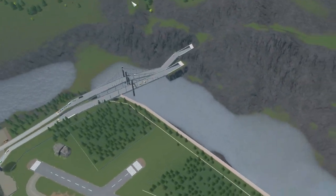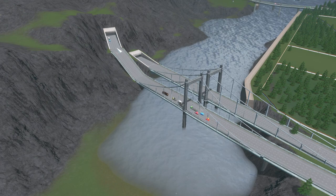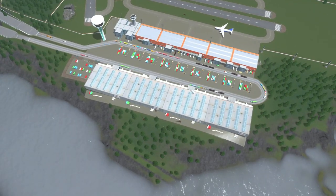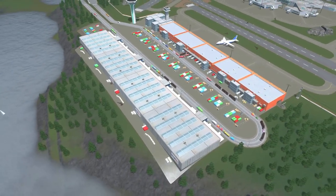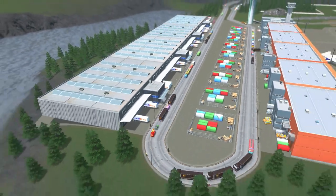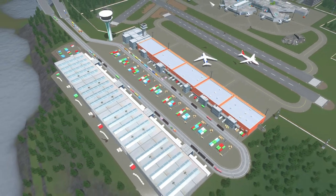This was a little tricky, and I do need to use the Move It tool because this bridge looks ugly — I need to fix it. I did add a one-way road system to our cargo airport hub. I added some custom mods: there are custom containers, FedEx, and UPS. So that is a cool little cargo area — I found that really, really neat and I'm really happy with how that turned out.